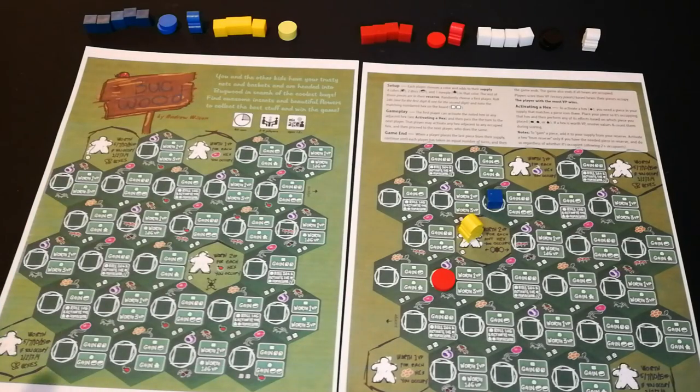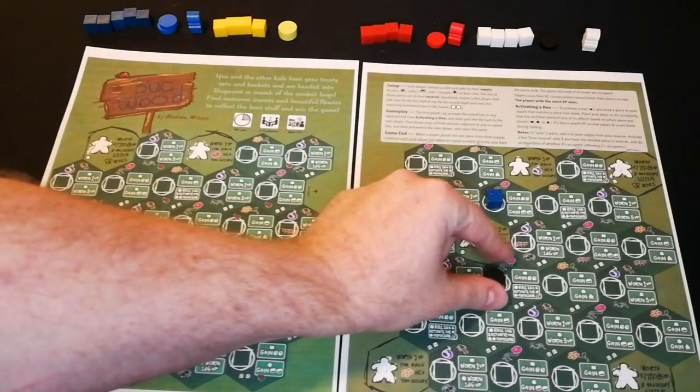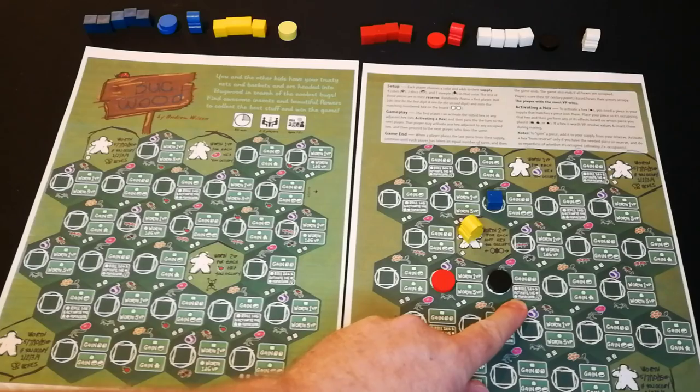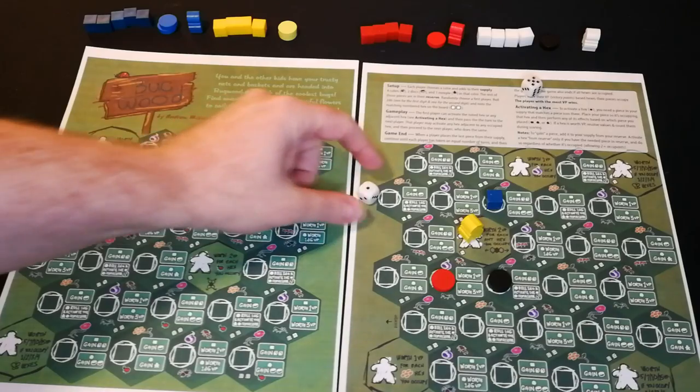As you can see, things start to spread. For example, the white player activates a space that says: roll 2d6 and activate the hex with a cube from your reserve. This is a little bit of a wild one.